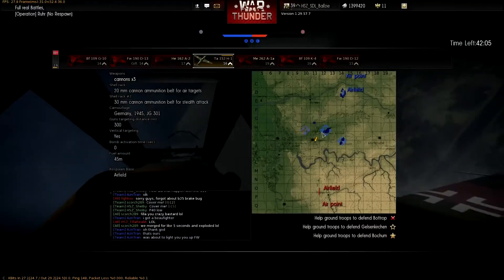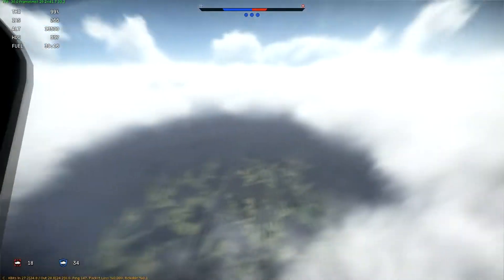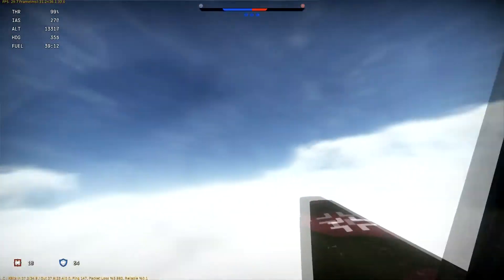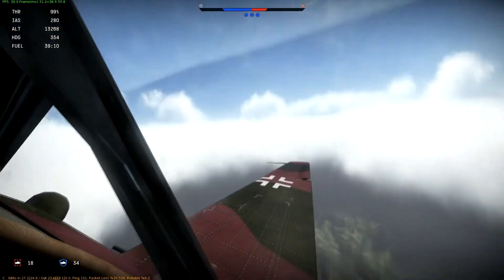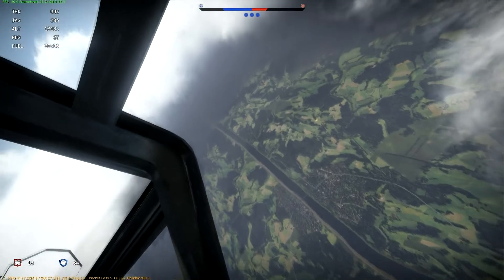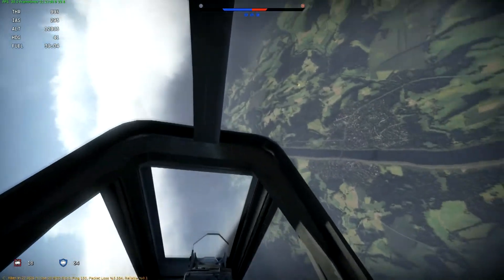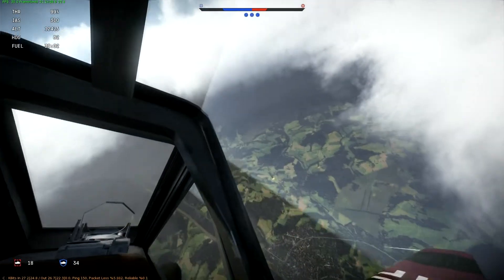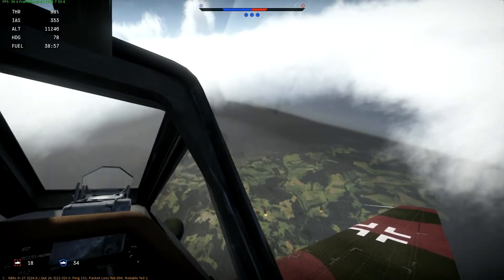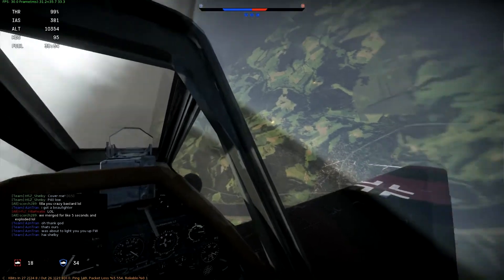And then you get over here to B, and it's just a big circle clearing above B. And up here, as you can see, blue skies, sunny. It shines all the way down to this big clearing around B. And there are actually a few other spots around the map like this, where there's a little clearing with a bunch of light.